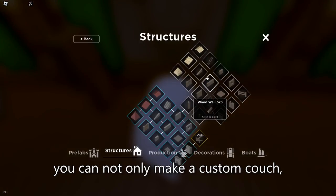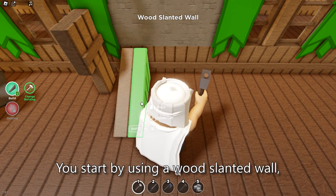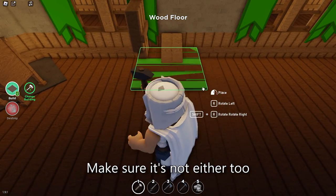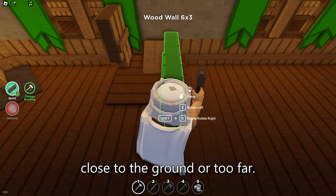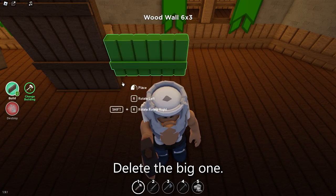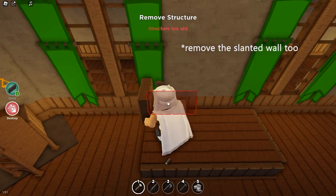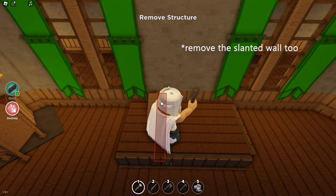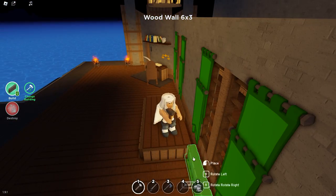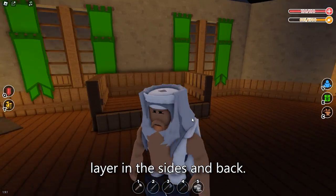With this method you can not only make a custom couch, but also a bookshelf. You start by using a wood slanted wall, then place a wood floor in it. Make sure it's not either too close to the ground or too far. Place a big wood wall on the floor, then the smaller one under, delete the big one, and now place smaller ones all around the floor. To make it look like a couch, add another small wall layer on the sides and back.